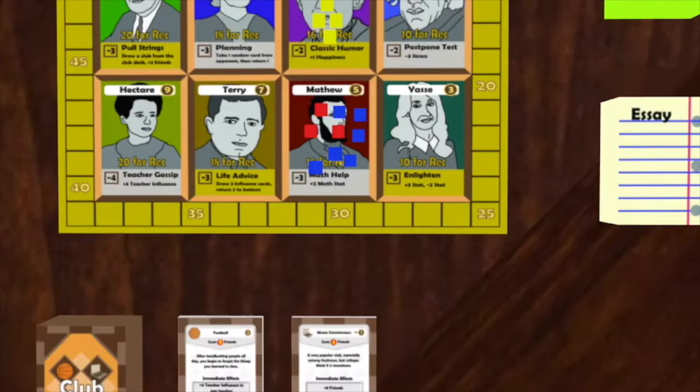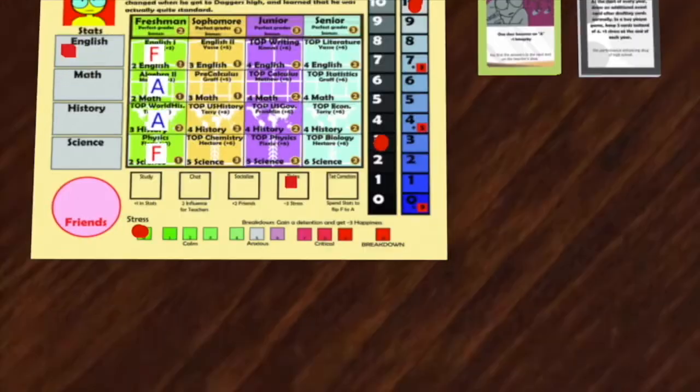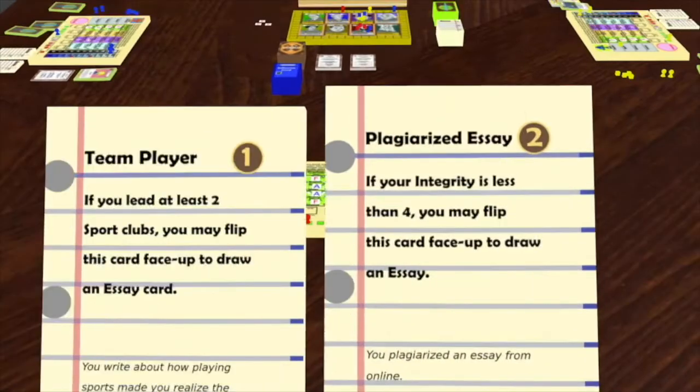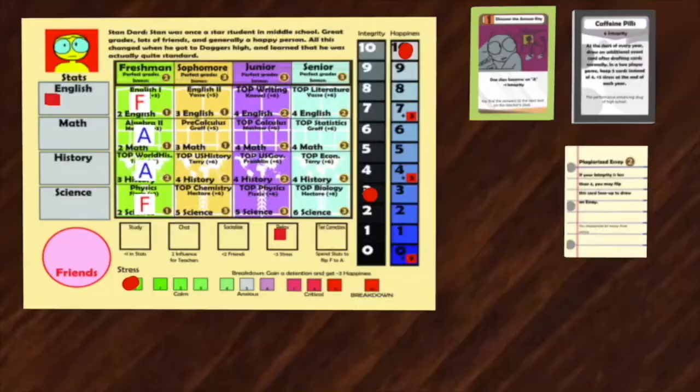Stan thus loses six points for buying this card. Stan has one action to take, and he takes it to relax, which reduces his stress by three. He now looks at his essay cards and realizes that since he has less than four integrity, he can flip the plagiarized essay face up.